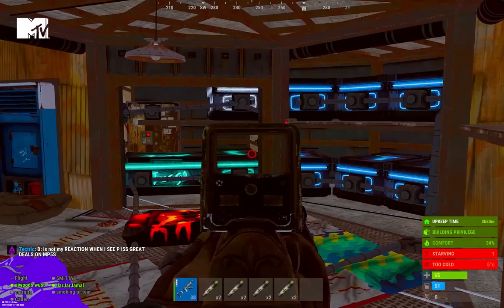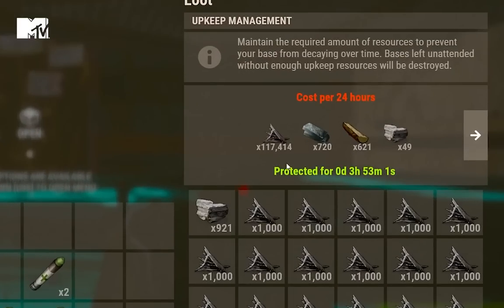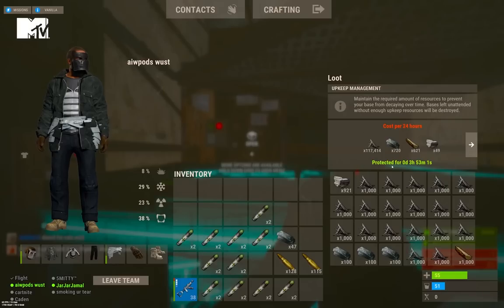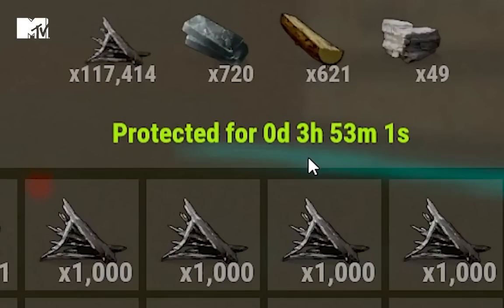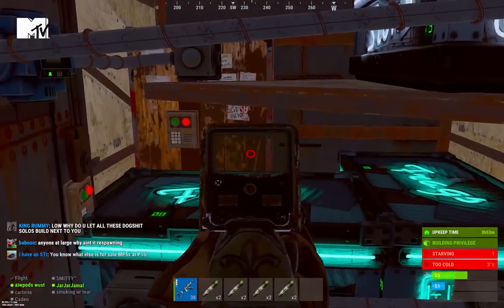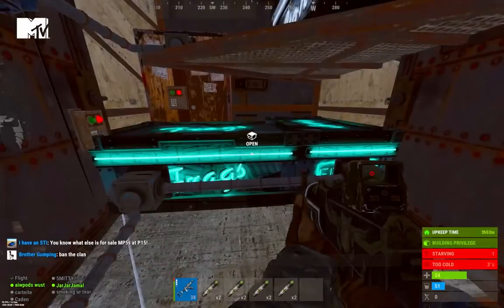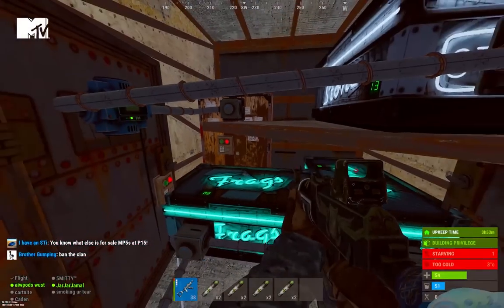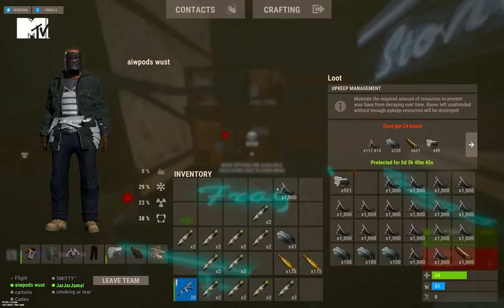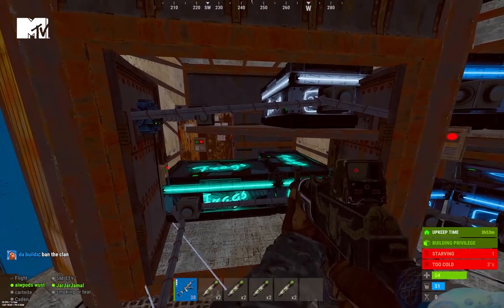Through the single doors is my TC room. Our tool cupboard is 120,000 metal frags and 720 high-qual, which means our base only stays upkept for around 3 hours and 50 minutes. Now you're probably asking, how the hell does this all work? There's no way you're filling that every 3 hours — because we're not. All these boxes right here are full of materials that automatically get pulled into the tool cupboard. I'm gonna take some metal frags out — as you can see, it automatically gets filled back up, so we never have to do upkeep on our base ever again.